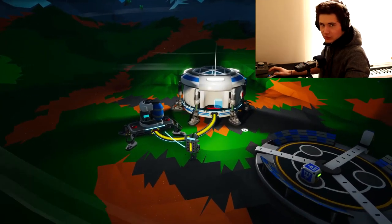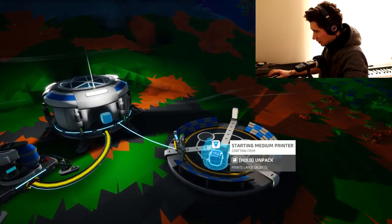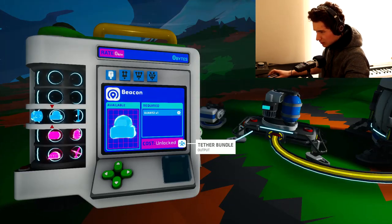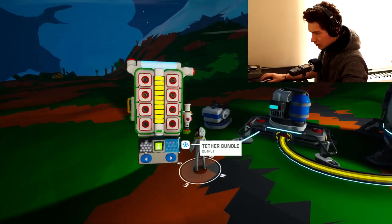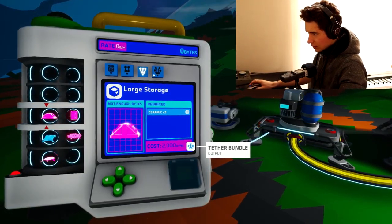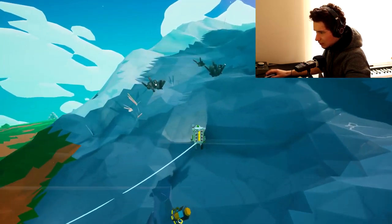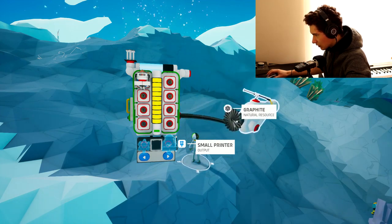I do music for a living so having them in video games is just too much. Starting medium printer — alright, let's find compound. Basically anything. What's this — graphite? Why does it store on the gun? Can I remove it?